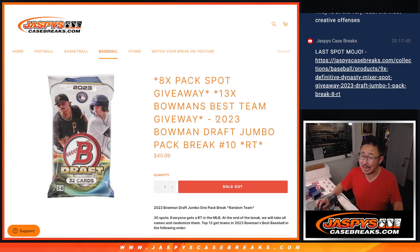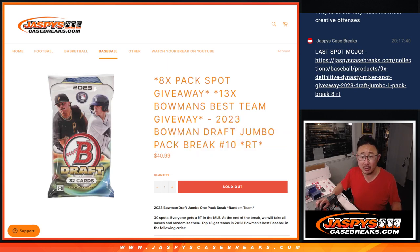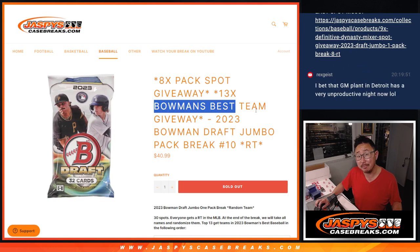Hi everyone, Joe for Jazby's CaseBreaks.com. We did it — we knocked out this Bowman Draft Jumbo Pack, random team number 10, which unlocks Bowman's Best Baseball, which is going to be in the next video.